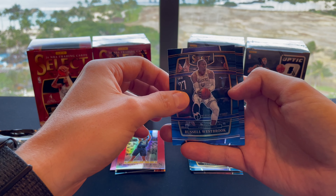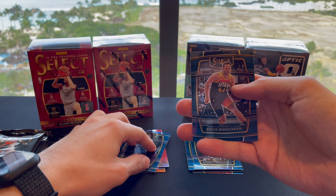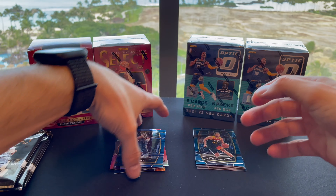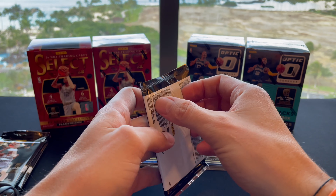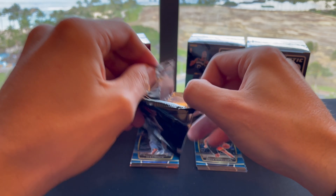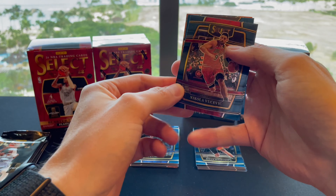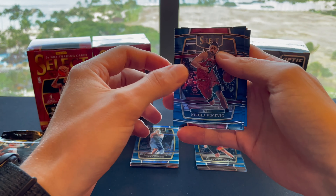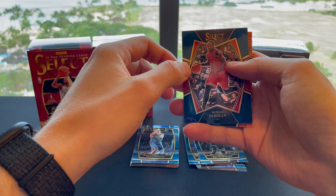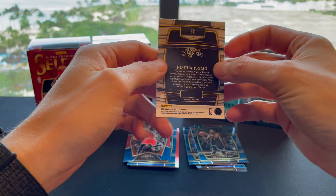Pack three starting off with a Russell Westbrook, Luka Doncic, Bojan. Not too bad so far. Pack four: Nikola, KD, DeMar DeRozan, and a Joshua Primo rookie card. That is a really nice-looking card.